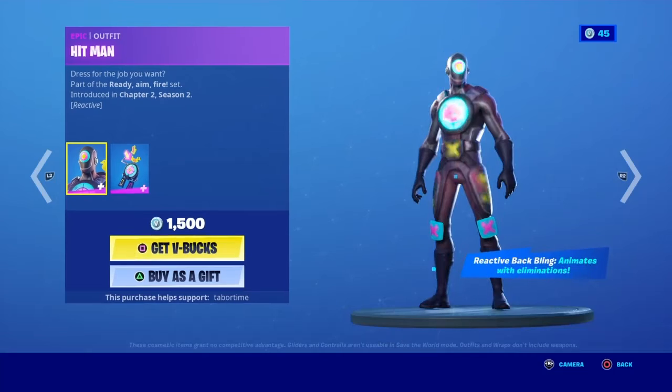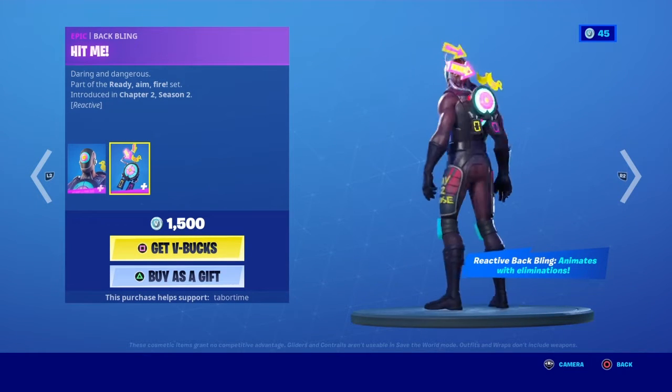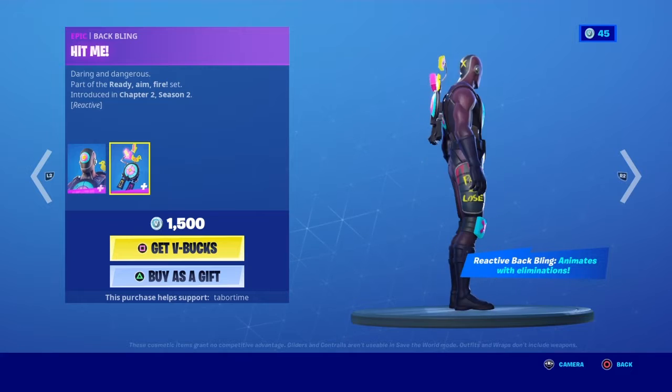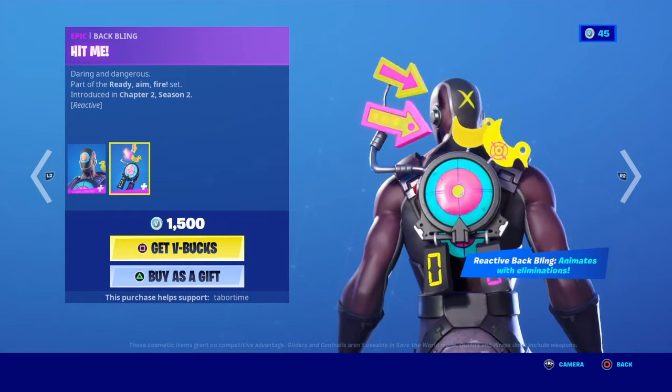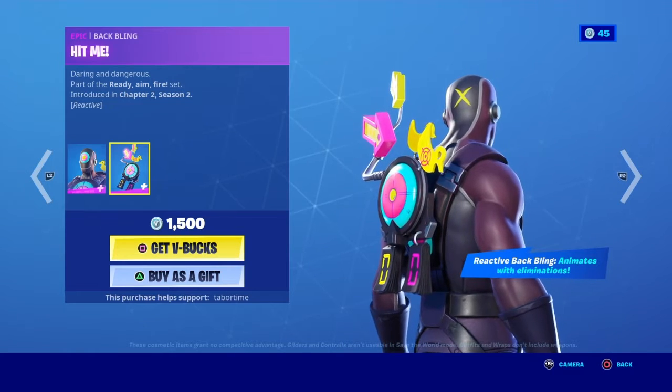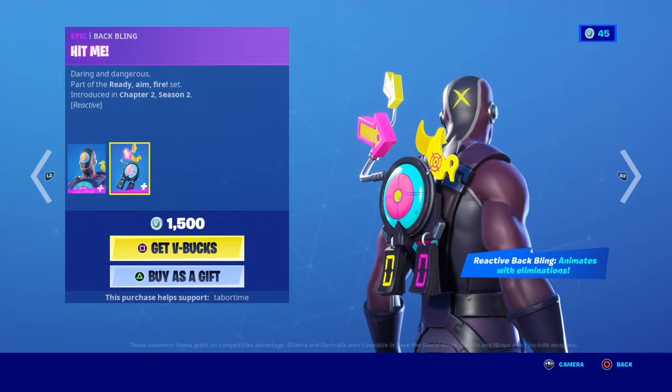The Hitman skin with the Hit Me back bling. The back bling actually animates with eliminations — you see those two zeros, so if I got one kill the purple zero would show one. It's a pretty cool skin.